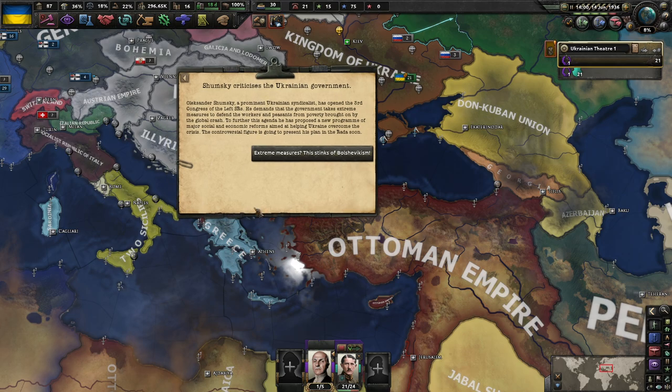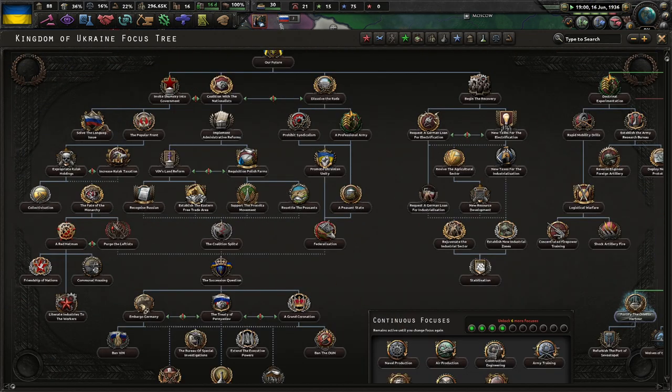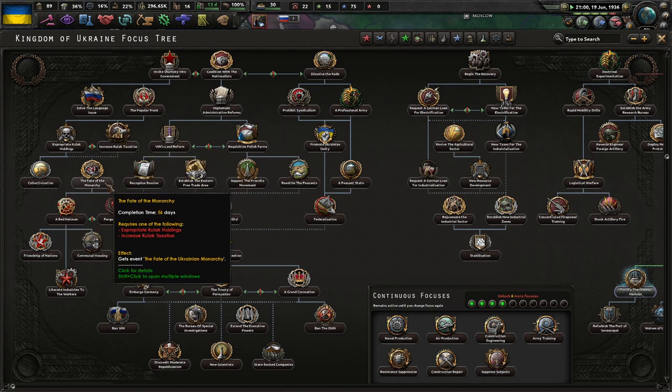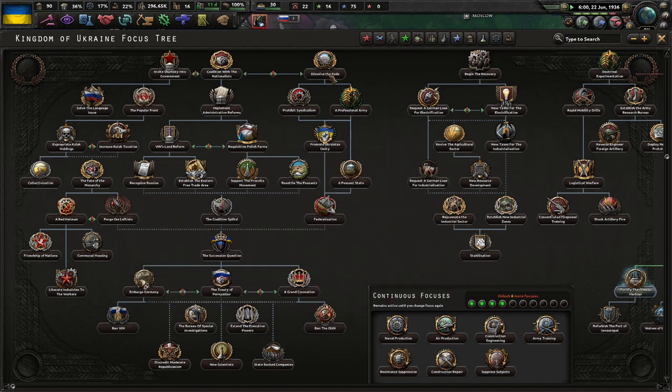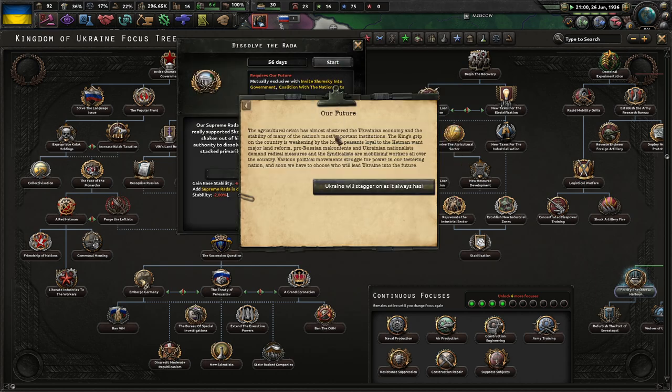Alexander Shkomsky, a Ukrainian syndicalist, has opened a third Congress of the left SRs. He demands that the government takes extreme measures to defend the workers and peasants from poverty brought on by the global crash. He's proposed a new program of major social and economic reforms aimed at helping Ukraine overcome the crisis. Well, of course, we don't want him — though we could invite him into the government and then just purge them at the very end and not go syndicalist. Fated Ukrainian monarchy. More stability, less support for syndicalists.